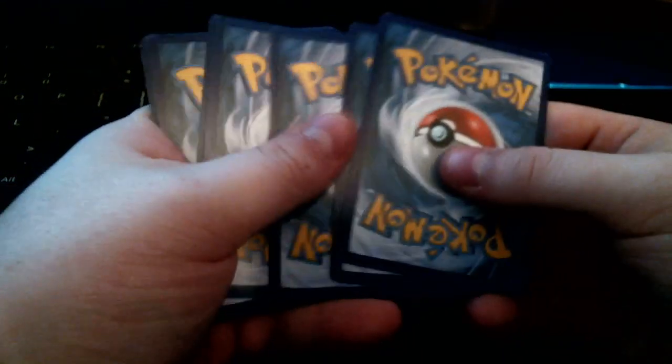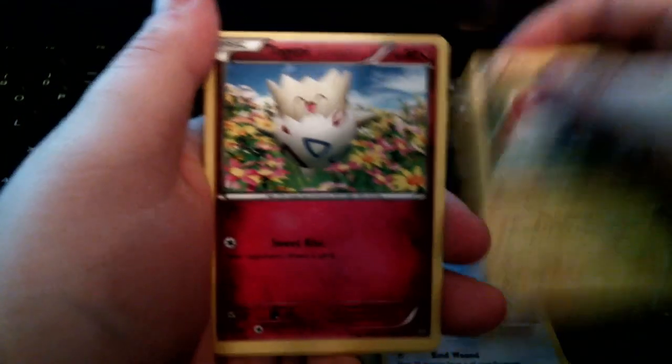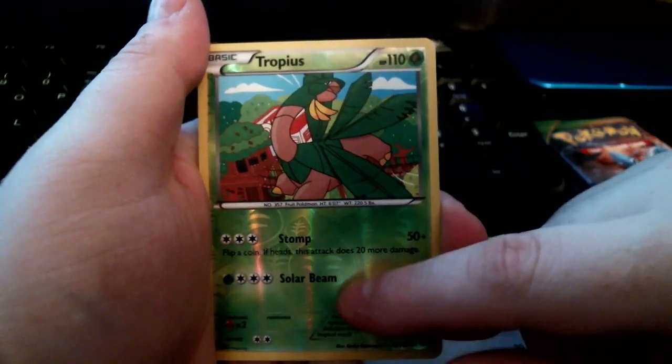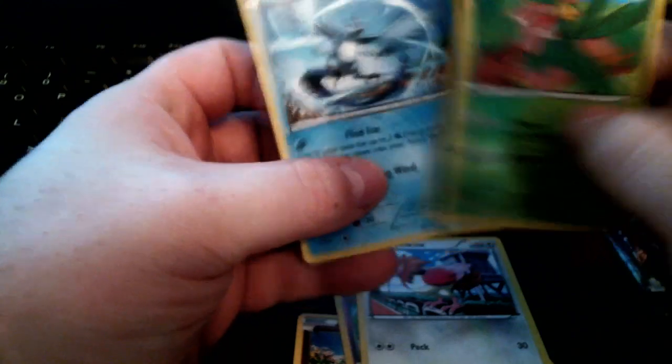We'll put the TCG card over there and do one, two, three from the back. We have Dragonair, Spirit Link, Silcoon, Swablu, Voltorb, Togepi, Spearow, a reverse Tropius — not bad — Stomp and Solar Beam, which is a pretty good card. Our final card is an Articuno, so not bad at all. A rare, reverse, and regular in the pack — Articuno, a nice legendary bird right there.